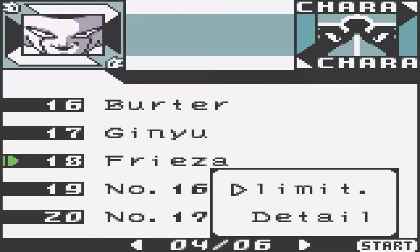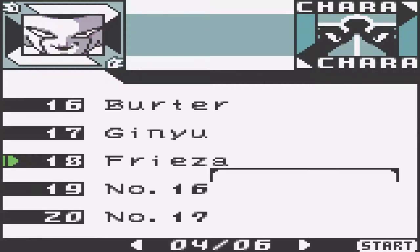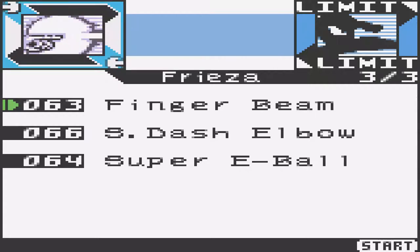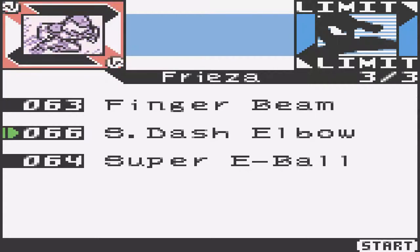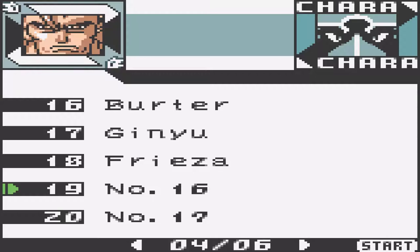We have Frieza in his Final Form. He cannot transform — he is already in his Final Form. Level 4, 3 stars. His limits are Finger Beam, Super Dash Elbow, and Super Energy Ball. He is pretty good. Frieza is the boss of the Namekian Saga, the second saga after the Saiyan Saga.